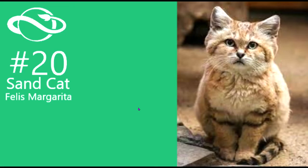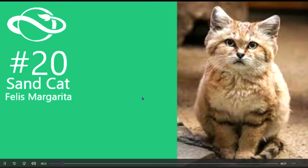Number 20 is the sand cat. I want this in Planet Zoo because cats are cute, and we don't have any really small ones — the clouded leopard or snow leopard are the smallest I think. The sand cat is just cute; it looks like my cat. It's like they just shrunk it down.